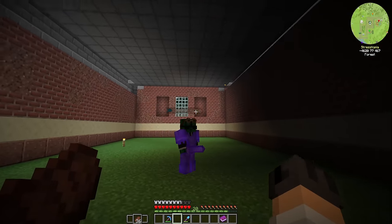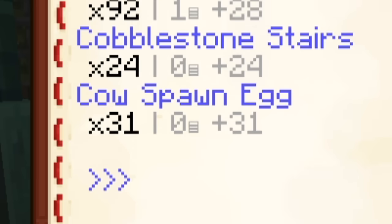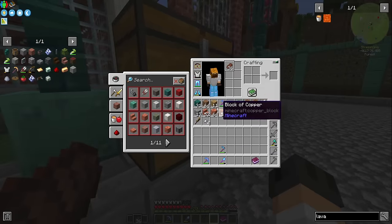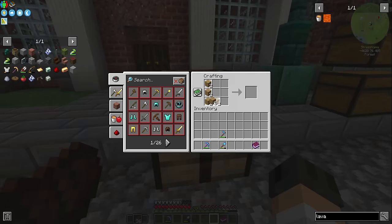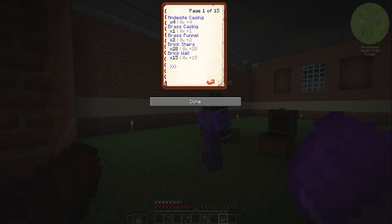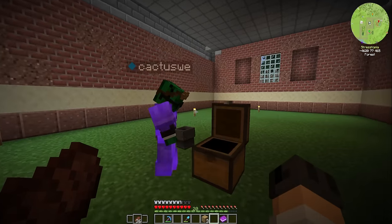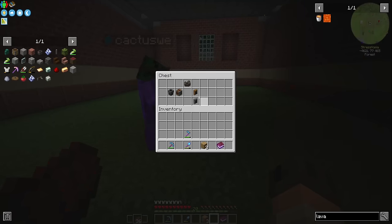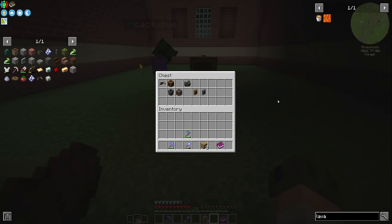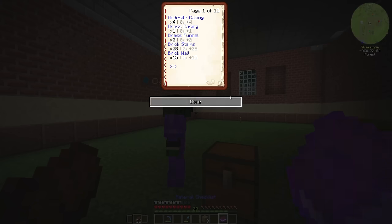Step number one: we need to get one shoot, one clutch, apparently 31 cow spawn eggs. I have that in my backpack! We put the things in a chest — one shoot, one clutch. We need two brass funnels. I have a hand side funnel and a brass funnel. We need one brass casing — you have that? We're gonna have to have a 50-50 split ownership of this steak factory. You can make the deployers and I can make six encased fans.